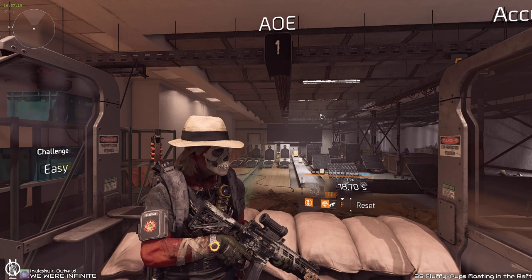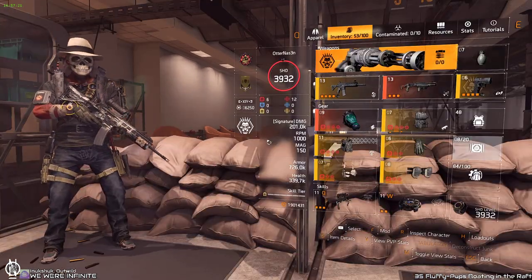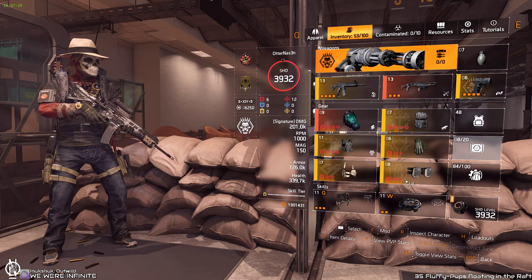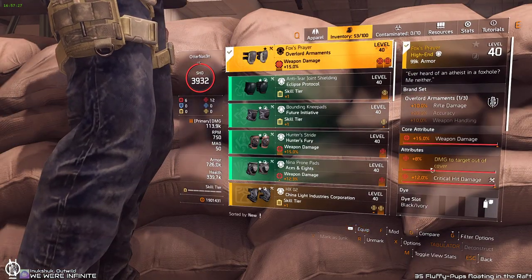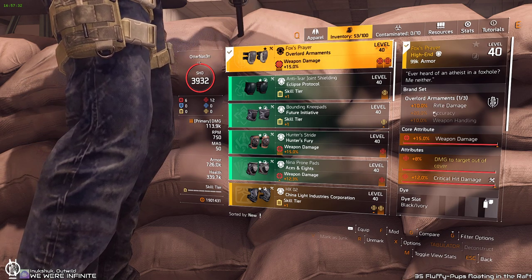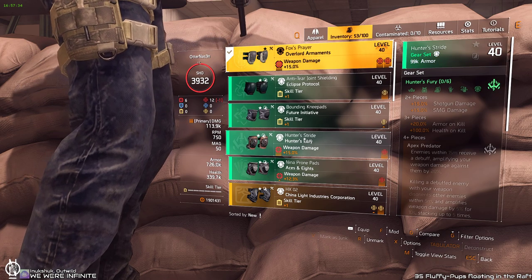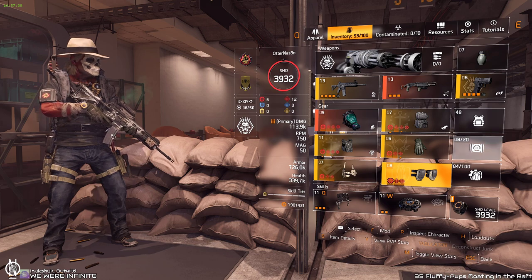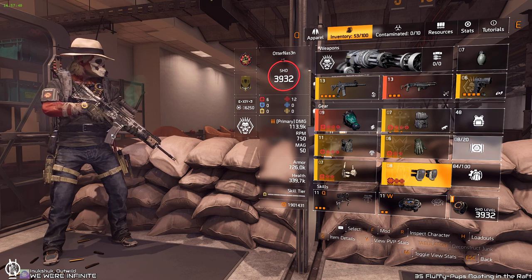This is just the damage we have here: 167.9% crit damage, 99.2% headshot damage — which is not that important on this one, it's just to shred down the first enemy. Fendris obviously for assault rifle again, and Fox's Prayer for damage to targets out of cover, because the boss is out of cover so we want that. With all the buffs from the raid you can easily go up to 1.4 to 1.5 million per bullet on the assault rifle and the boss will just melt.